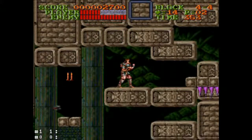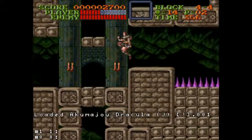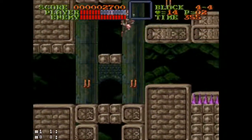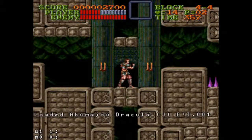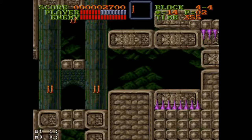What happened there is my jumps weren't nearly frame-perfect, so the ceiling loaded and my jumps got stunted. Now notice you don't see Simon on the screen at all — we don't have the ceiling loaded up top, so he can jump freely.